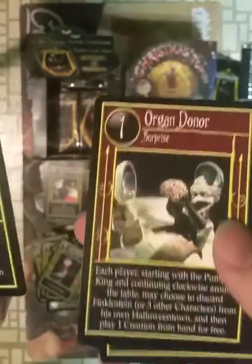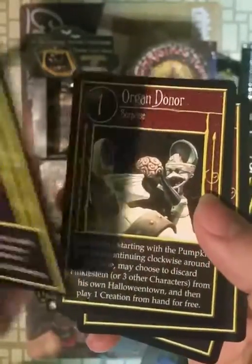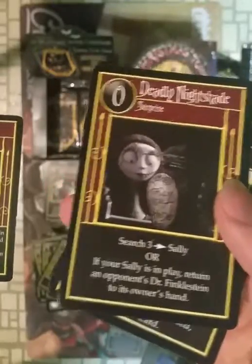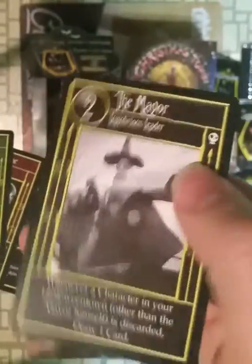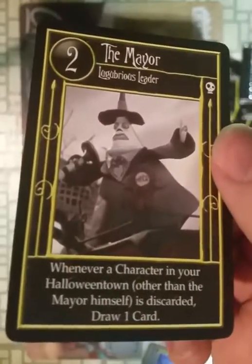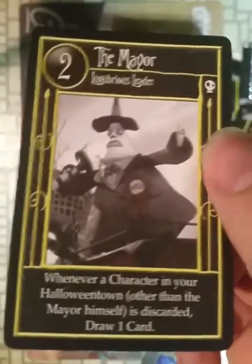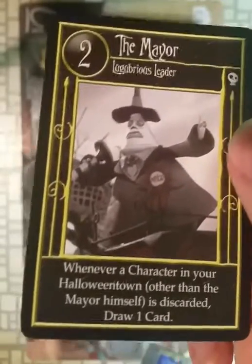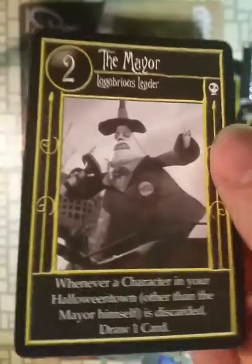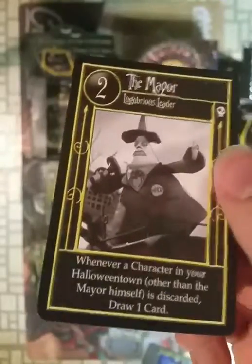Scary Teddy. Oregon Donor. Deadly Nightshade — don't want to slip this to someone. And the Mayor! We got a rare version of the Mayor. So you can play these in a deck; you just can't play them in the same Halloween Town — you'll have to discard one of them. Not sure if he's better than the common one, but I hope so.